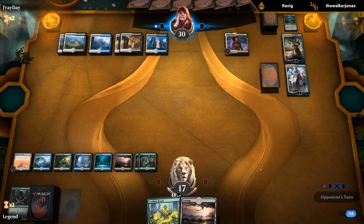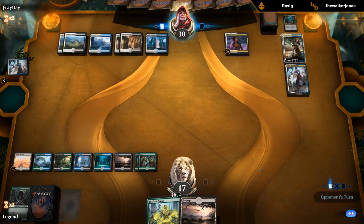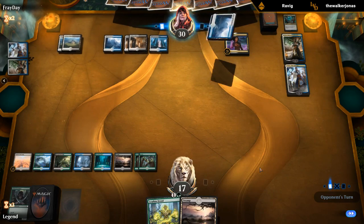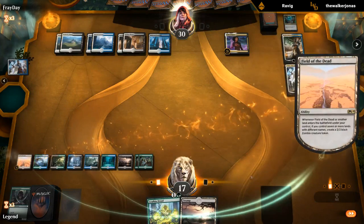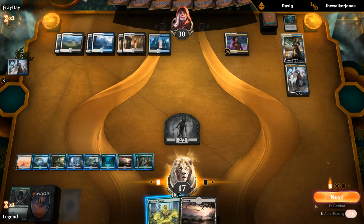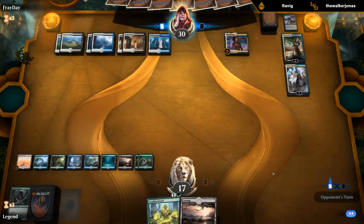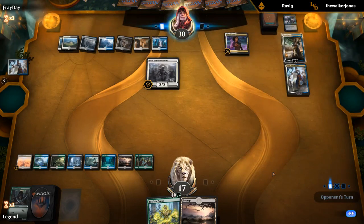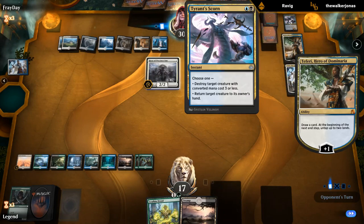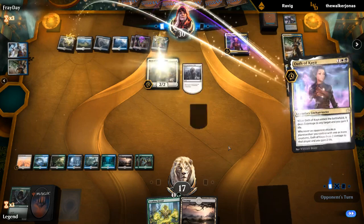We can play that one. Tyrant's Scorn deals with the zombie — that's fine. And there's a Hero. They seem to be on a more midrange variant, although Time Wipe still plays quite well with something like an Elite Guard Mage that you can pick back up — maybe better than Chaos Wrath in this build. Another Oath to trigger the Hero.